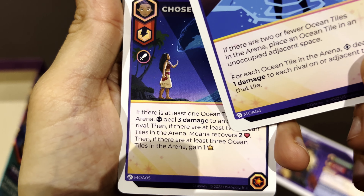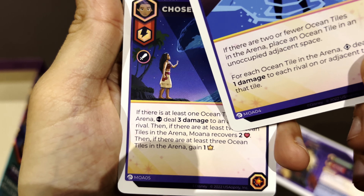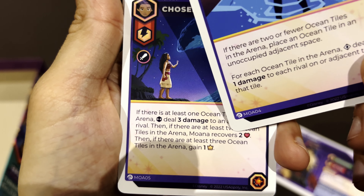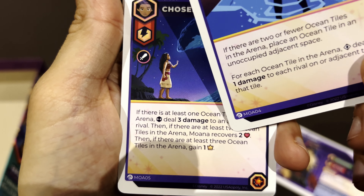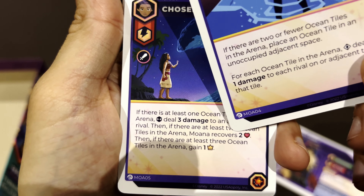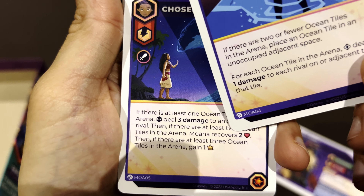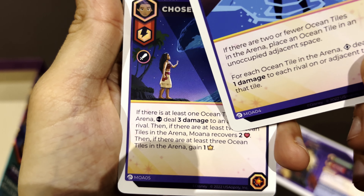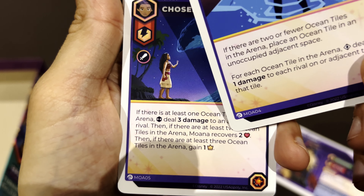Now let's go to Moana, who's already assembled. Moana can sail across the sea — she brings ocean tiles into the game. If there are two or fewer ocean tiles in the arena, she places an ocean tile in an adjacent occupied space. When upgraded to Master Wayfinder, whenever you place an ocean tile you may look at the top two cards of your deck and put them back in any order — basically scrying your deck. Crushing Waves: for each ocean tile in the arena, deal one damage to each rival adjacent to that tile.